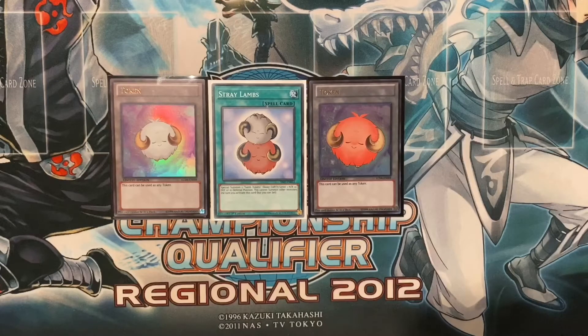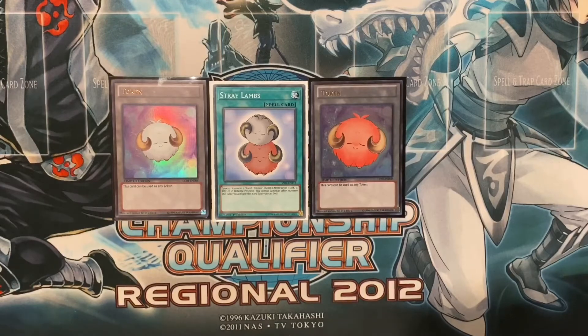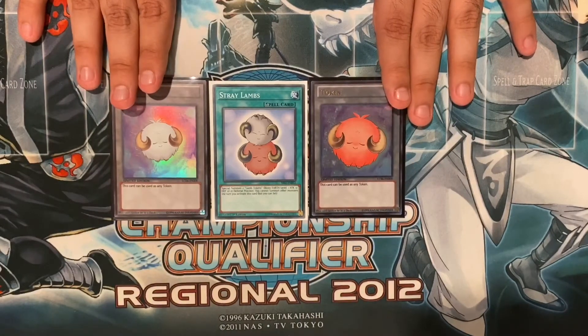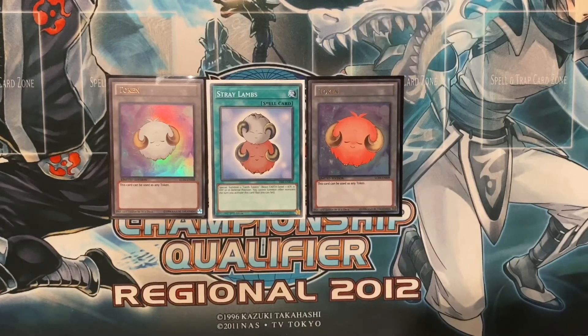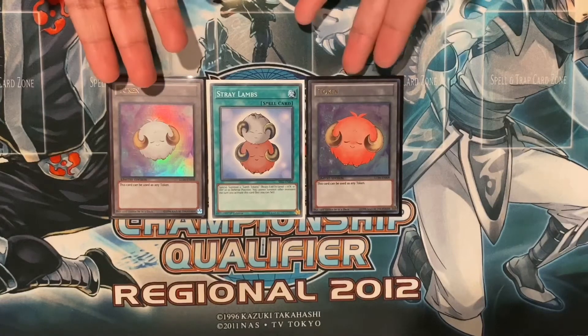It's not a quick play spell, but it does special summon two tokens and gives their typing and everything. It says you cannot summon other monsters the turn this card is played. But you can set monsters — and this is where the genius comes in. People are playing Stray Lambs and realizing that these are just technically normal monsters because they don't have any effects. So you're seeing people play Creature Seizure to take an opponent's monster and give them a lamb token. You're also seeing people play Order to Charge to get rid of the token and pop an opponent's monster, and Order to Smash for back row destruction. You're also seeing people tribute the tokens.